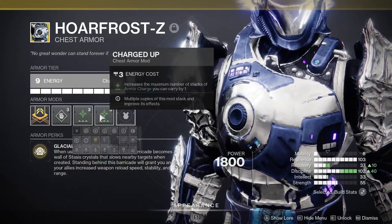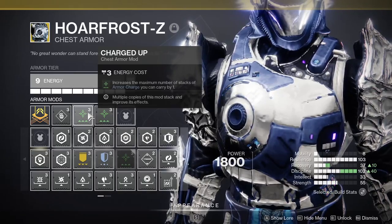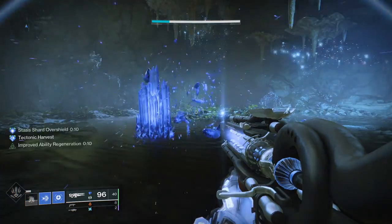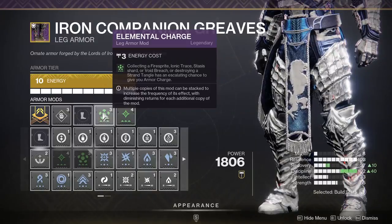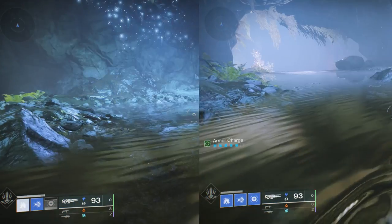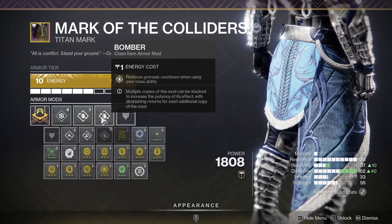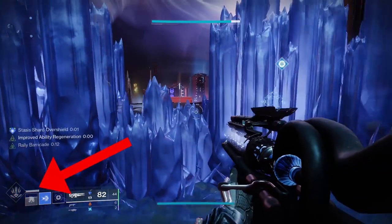For your chest, you'll need two Charged Up mods, which allows you to have up to five stacks of armor charge. Combined with our leg mods — Elemental Charge and Stacks on Stacks — we will often have five stacks of armor charge, since Elemental Charge gives us armor charge when collecting stasis shards, which we do constantly. Having five armor charge makes our Grenade Kickstart much stronger. For our class item, we'll be using two Bomber mods and one Utility Kickstart mod for even more grenade and class ability uptime.